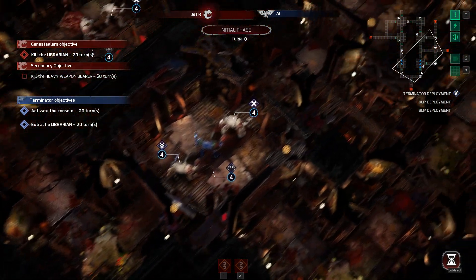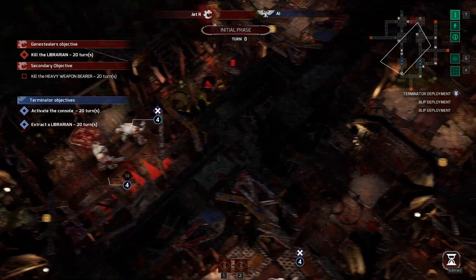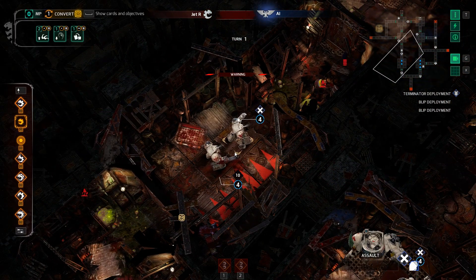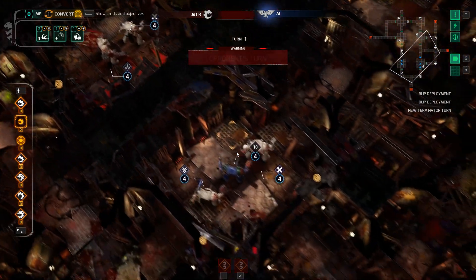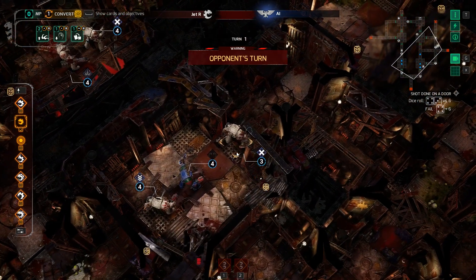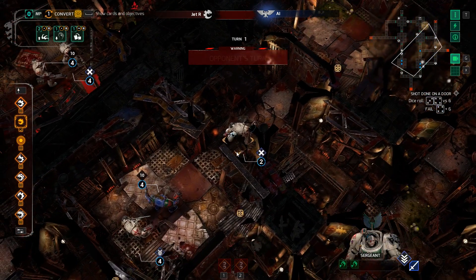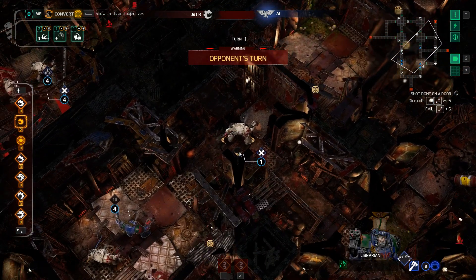I'm gonna spawn behind them into the side, focus fire this group first. Where's the heavy weapon? Heavy weapons there. I'll throw some that way. I'm still confused — did they change Dark Angels so they have white paint schemes at some point? I'm sure I remember them being dark green. Or is it their Deathwing that are white? I don't know.